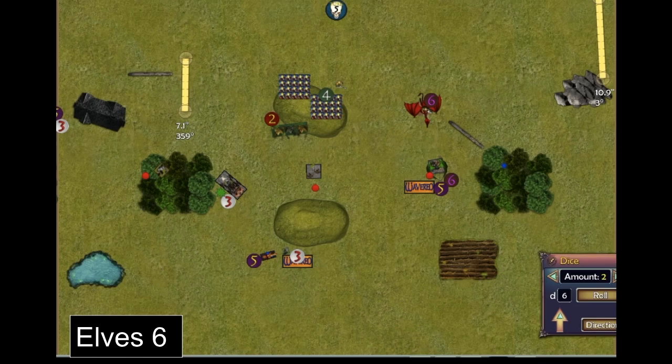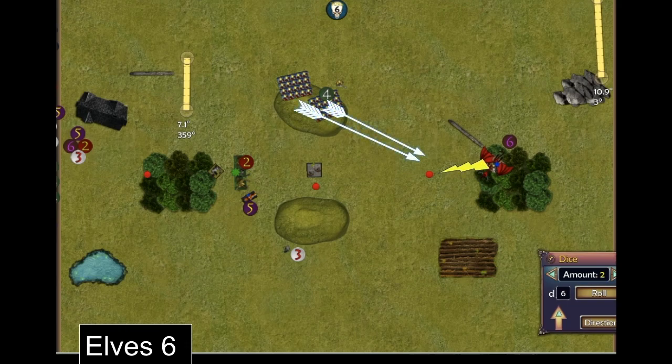Elf Turn 6 — my final turn, crucial. The Dragon flew over into the forest to pick up the loot token. The King, Forest Shamblers, and Forest Warden triple-charged the Death Engine. The archers turned around to put covering fire onto the Demon. Both the Dragon and the archers breathed and shot at the Demon and killed him. The Death Engine also died. Everyone picked up their tokens — it's now four-nil to me.